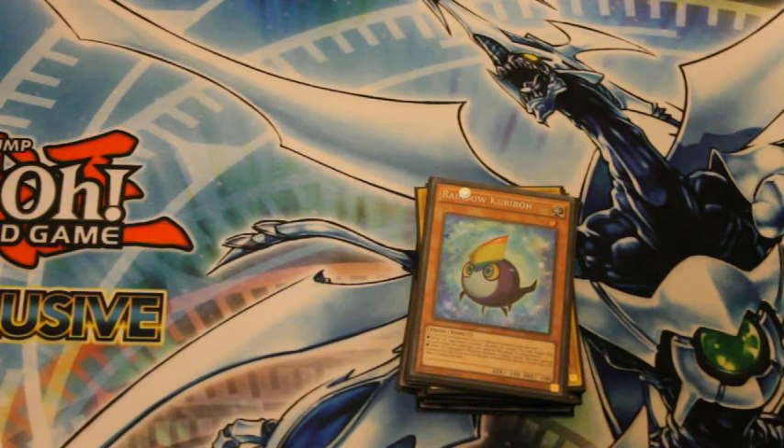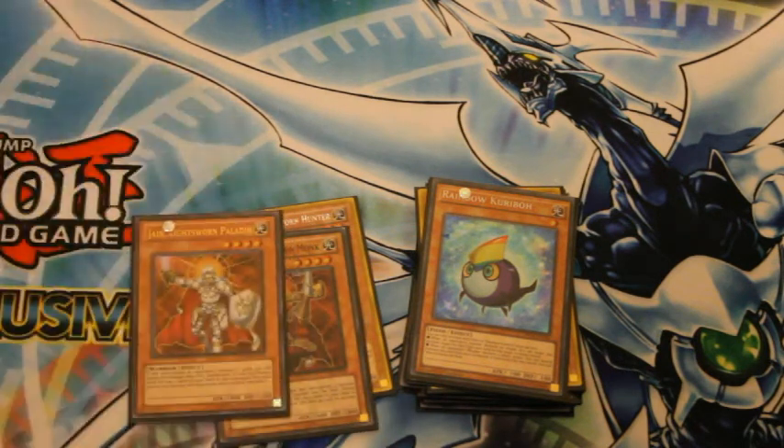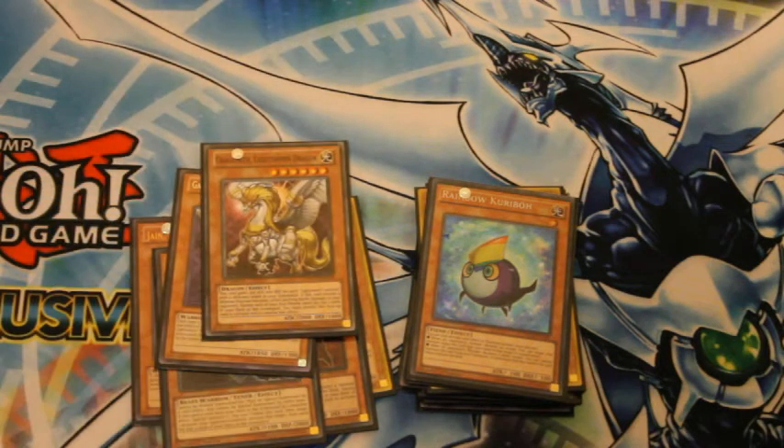One-ofs: one Ryko, one Eren, one Jane, one Felice, one Garof. I played one Gregoneth — I know a lot of people think it's a bit iffy, but I quite liked it. It was very useful both on field and in the grave. It's a Lightsworn, it's a Dragon, it works brilliantly.